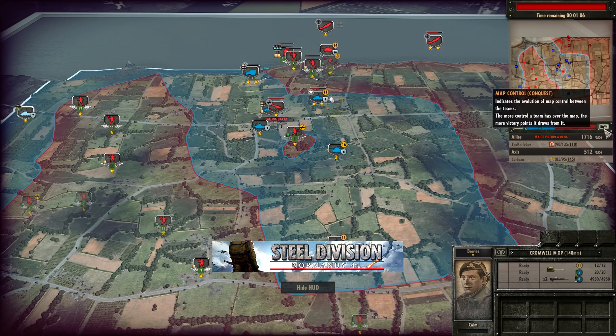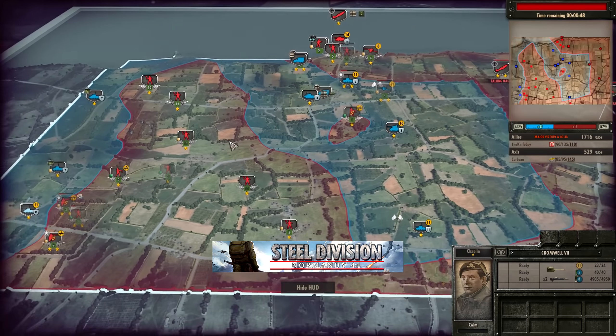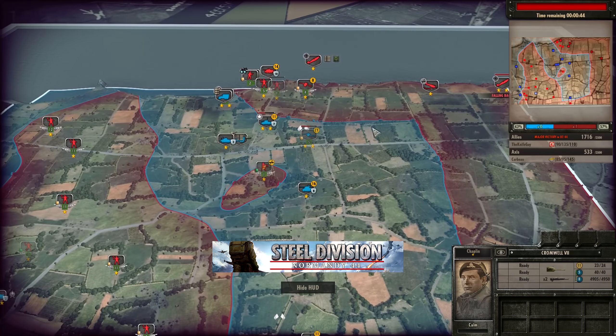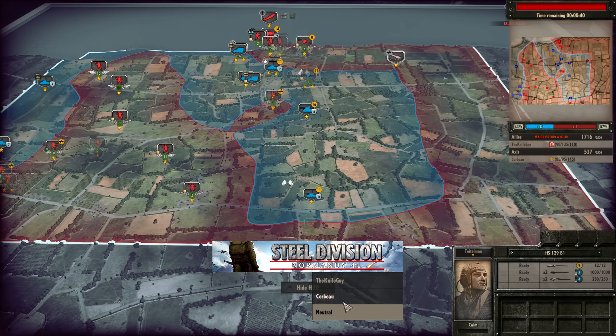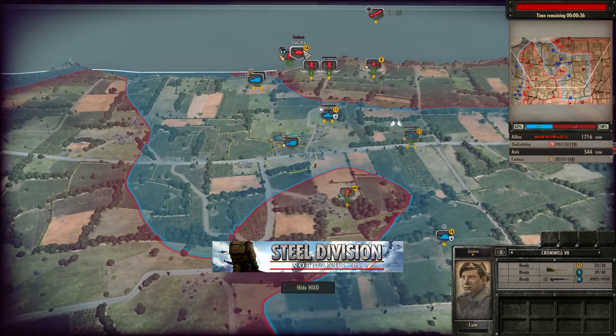Look at this map — how is that only 56% in favour of Corbo? That's pretty insane. Either way, Knife Guy is making it happen, holding the front line even further back than normal with two Cromwell IVs and a Cromwell VII. 45 seconds left on the clock. The HS129 has got line of sight onto a Cromwell VII — going to be trying to go for that. The Stug III is going to be pushing through on the top side looking to find the 4.2-inch mortar. Going to be a hell of a lot of kills and deaths in this game.